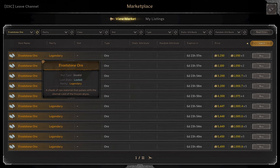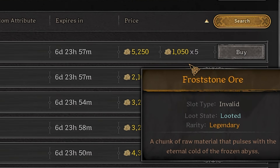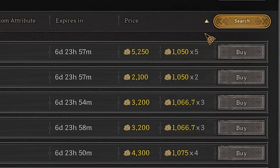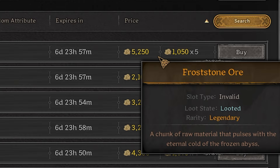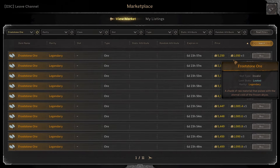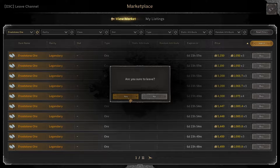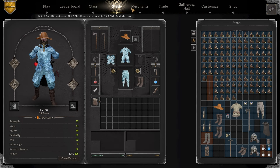You might have heard that frost stone gear is extremely good and extremely overpowered. Here's how much it costs — frost stone ore is over a thousand gold, and you can only get it after killing the frost wyvern and then mining it in the treasure room. So that's got to be a good money maker. Let me show you guys an example of just how good this gear is.